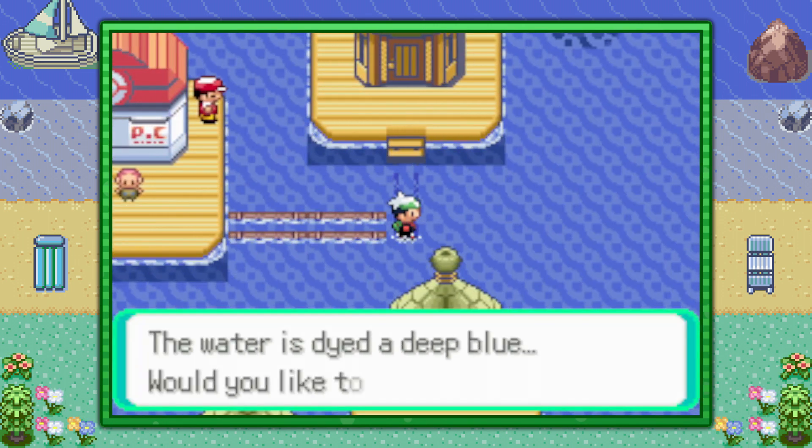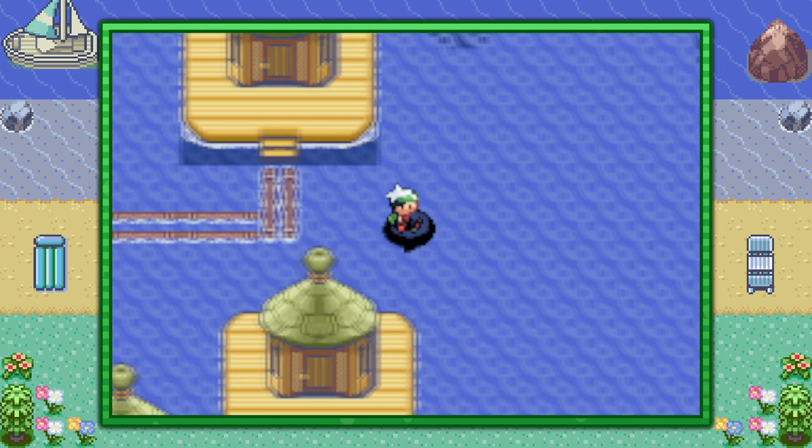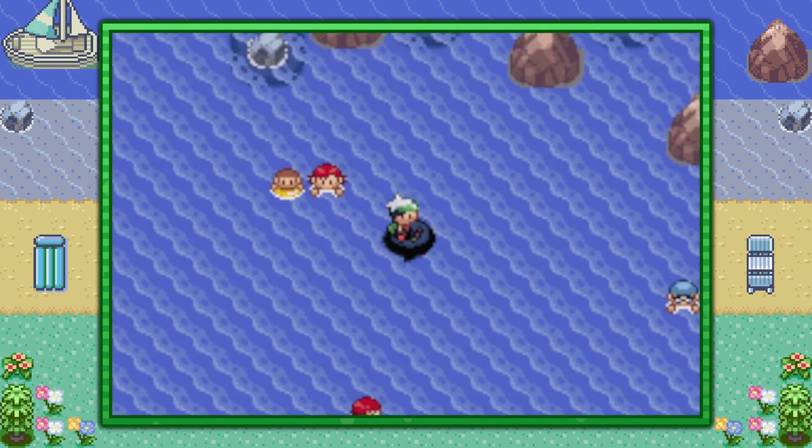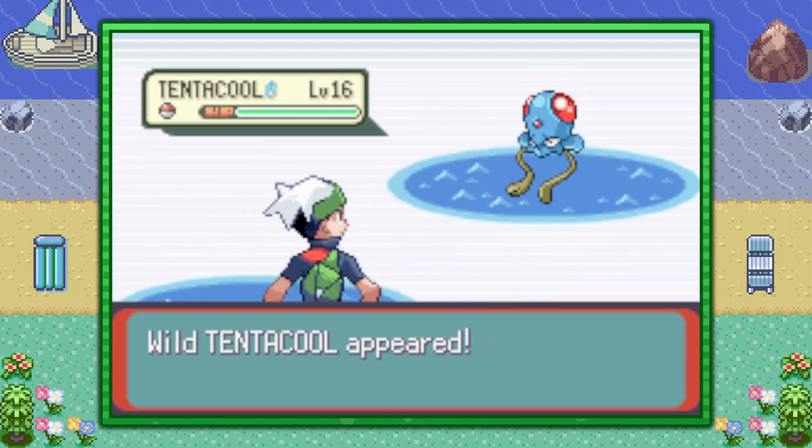Just make your way over to the water and go ahead and surf inside. In this water, and pretty much every body of water in Hoenn, you have a 60% encounter rate of finding Tentacool. So you don't even have to stick here, just keep surfing. Try surfing to Mossdeep City without finding a Tentacool — I dare you.